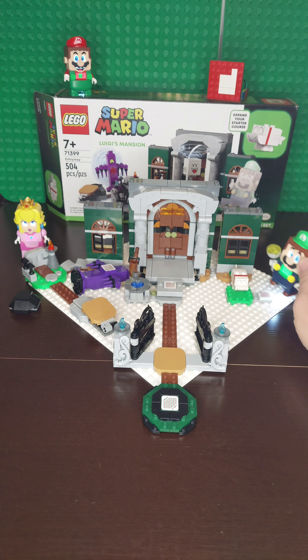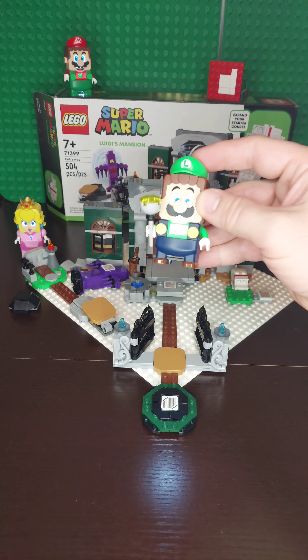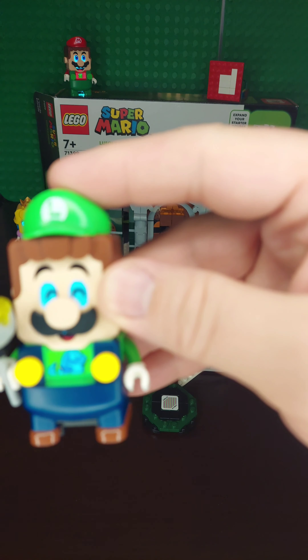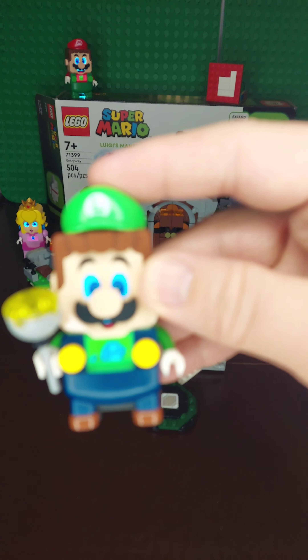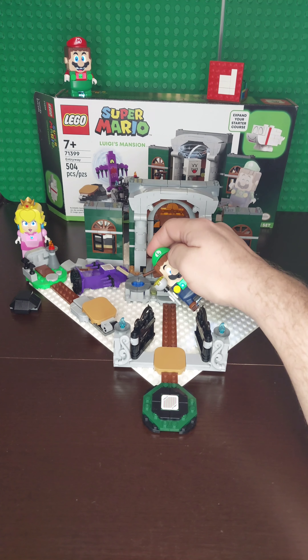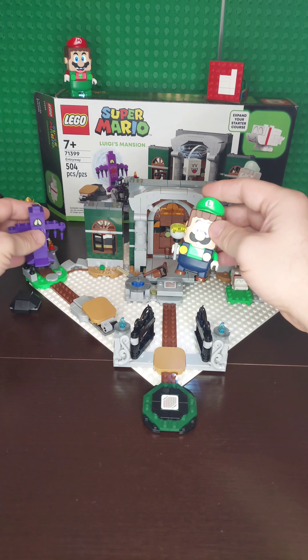Then there's the dog guy right here. You can scan him and he shows up and gives you some coins. There's also a golden bone on it, and if you scan him with that, he might give you more coins. We'll talk about that more later.